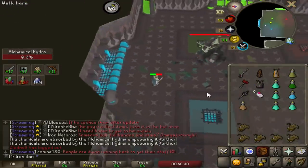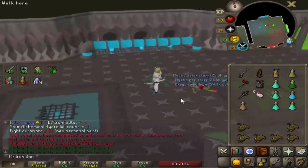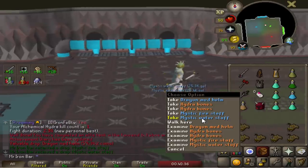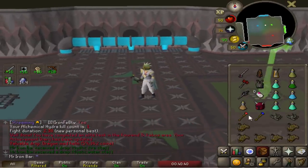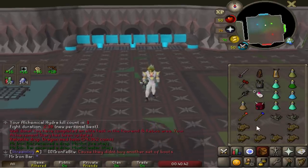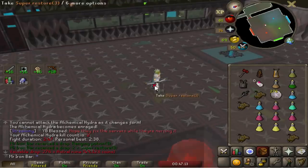Used a ton of food, so there are clearly mechanics I'm not fully noticing. What the hell is this? Hydra bones! Three drops — wow, that's insane. Second kill already.